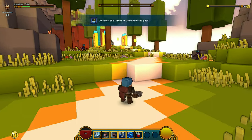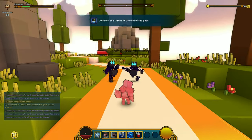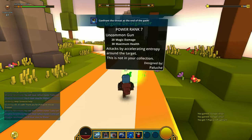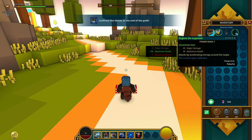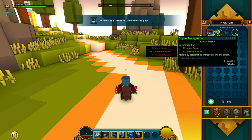We're tomb raiding — confront the threat at the end of the path. Let's use a charge attack. The charge attack is AoE. We found some kind of popcorn item. Let's equip it — it's a gun that looks like popcorn. The popcorn has 20 magic damage. The organizer is slightly better.